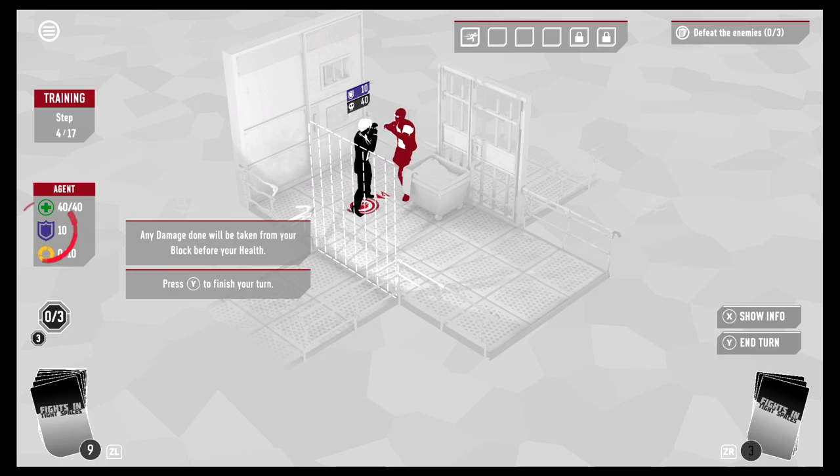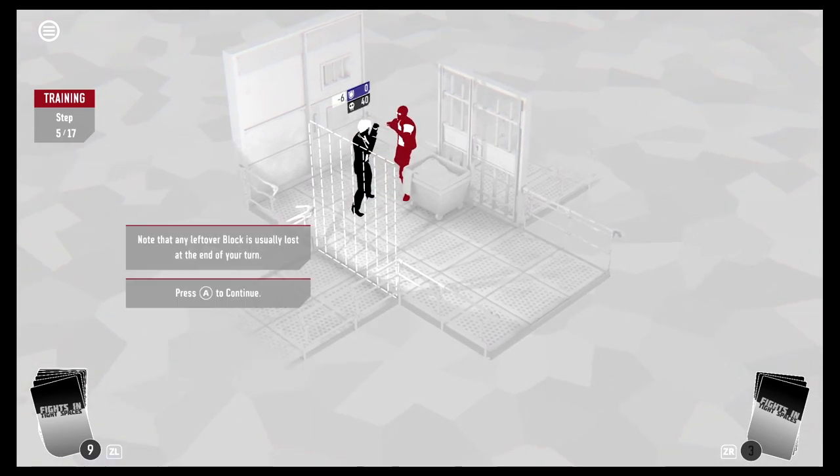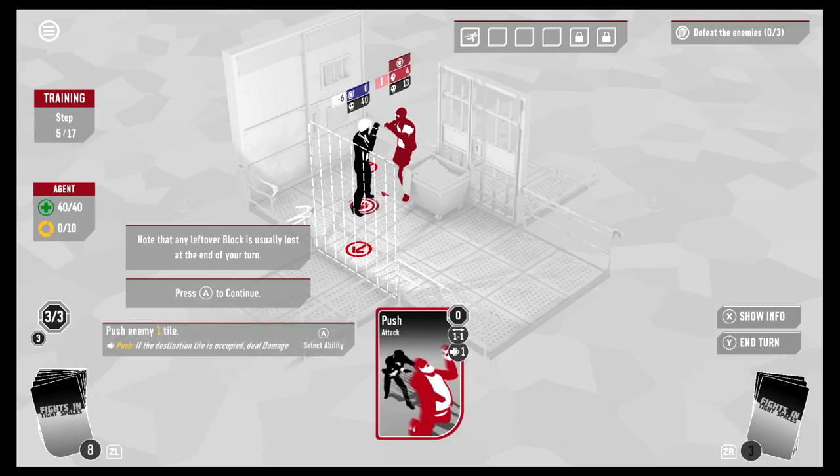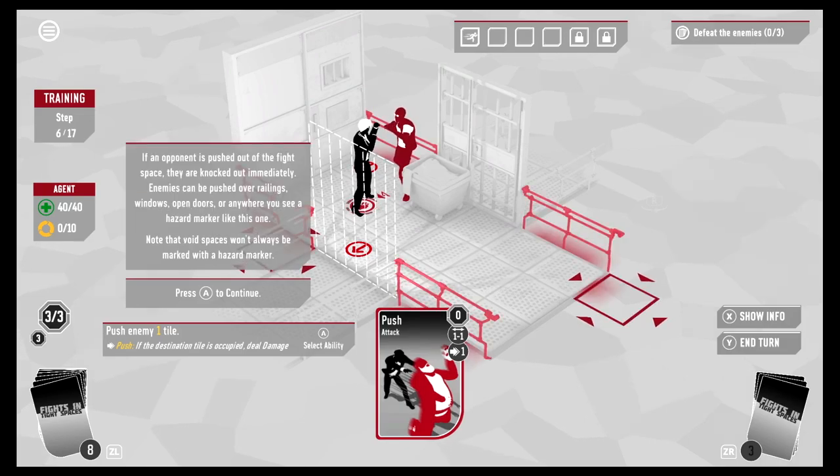We blocked it — minus four damage. Note that any leftover block is usually lost at the end of your turn. We have one card left — we're going to push him. If an opponent is pushed out, they're eliminated immediately. Enemies can be pushed over railings, windows, open doors, or anywhere you see a hazard marker. Void spaces won't always be marked.